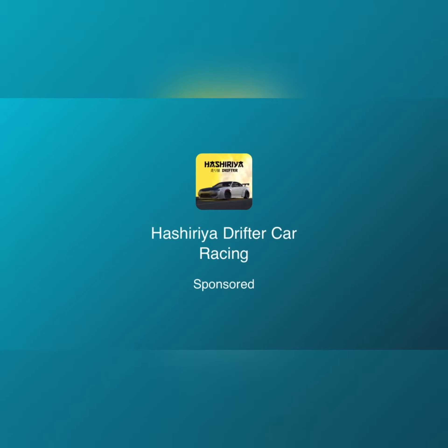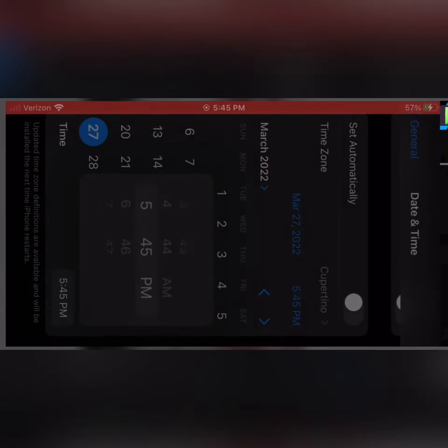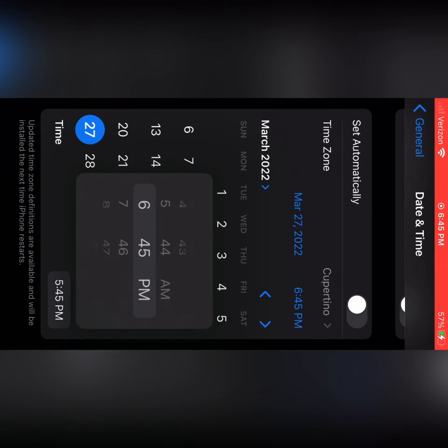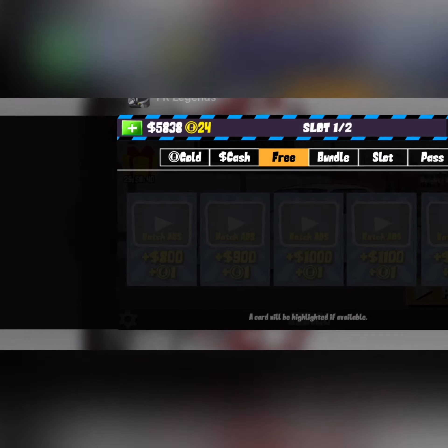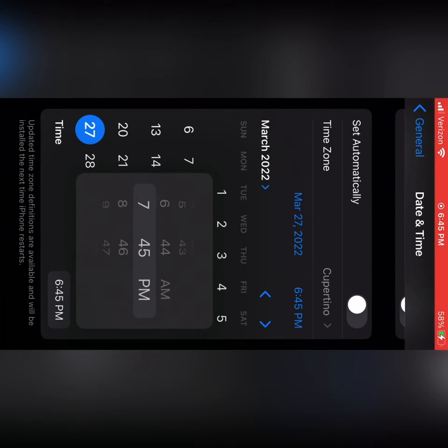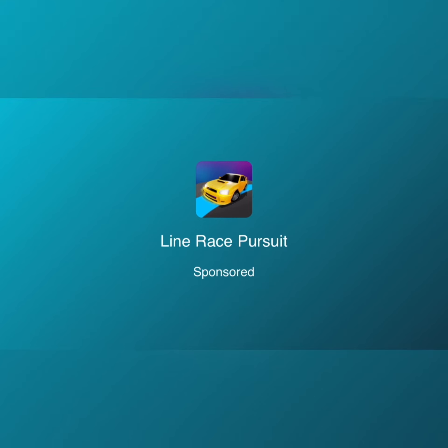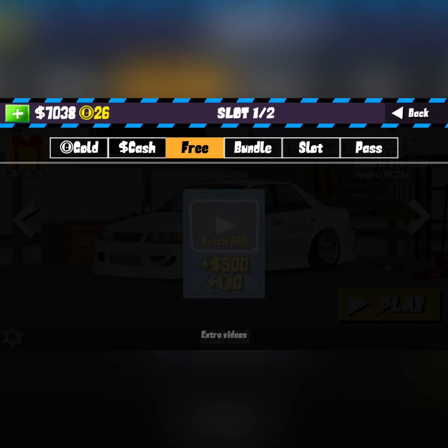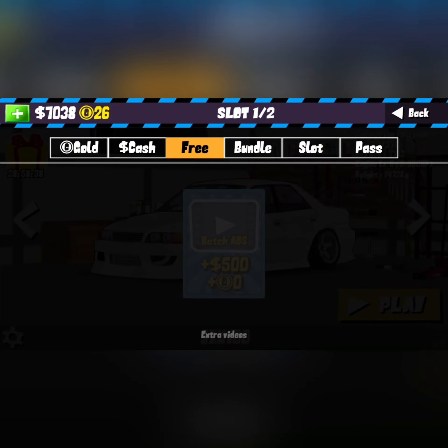Go back, watch the ad, and repeat this process until all five of your daily ads are done. There's more to the glitch that makes this a lot more efficient than it may initially seem. From here you can go back and finish up the final video.